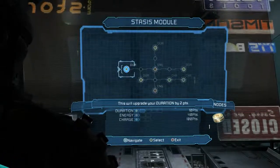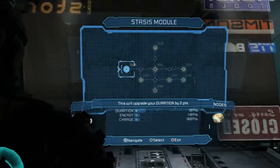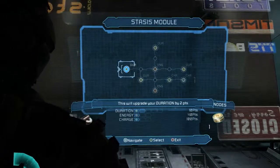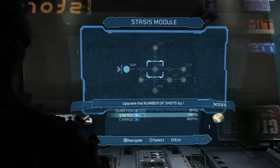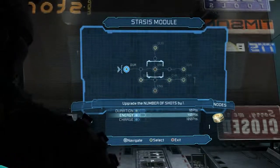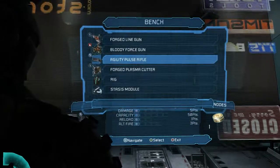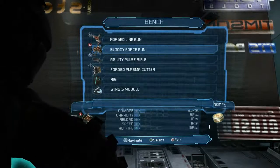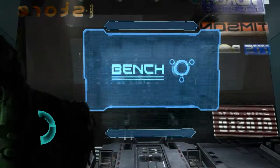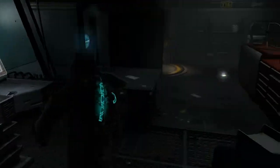Stasis — I went ahead and increased the duration just because it seems like it runs out quicker than it did in the first game. I don't know if that's true, but it just seems that way. I might go ahead and pop one over to number of shots as well, but I'm not sure if I wanna waste the power nodes for that. And I increased the damage on the force gun.